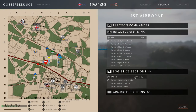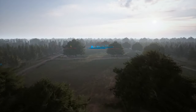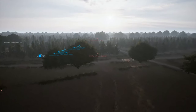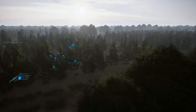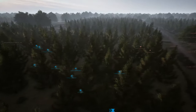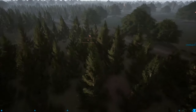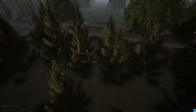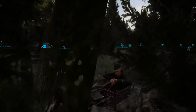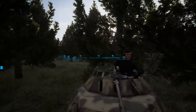Here we go, we're live. Alpha is moving south through the woods to the east of Johanna Hoeve. As you can see, there is an enemy unit there — we'll see what happens in just a second. Look where the enemy 2-2-2 was held up, and we're walking right past, not 50 meters away.